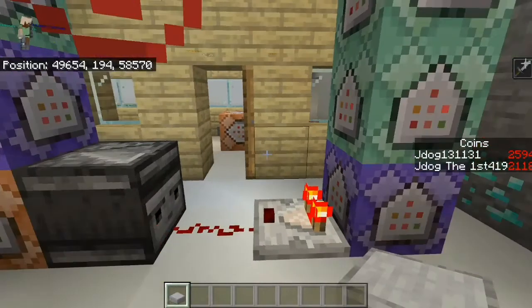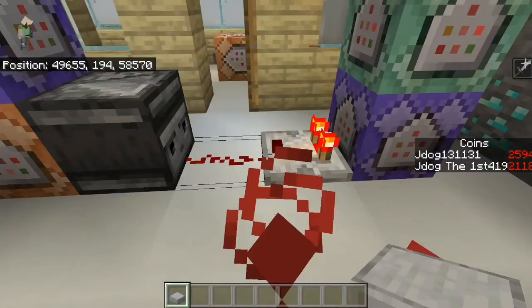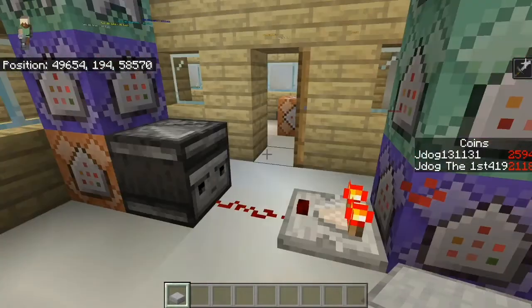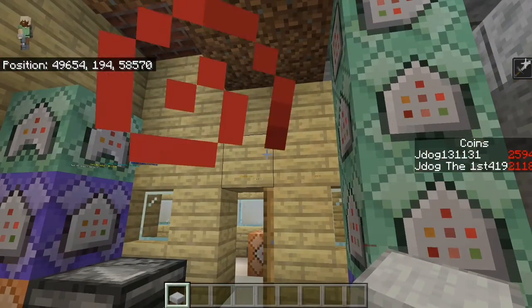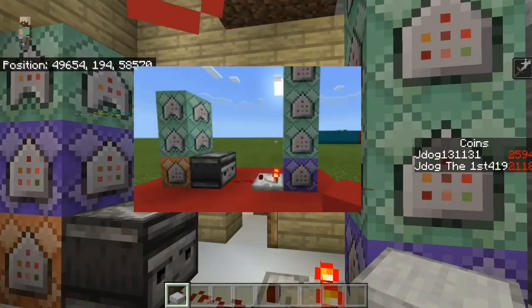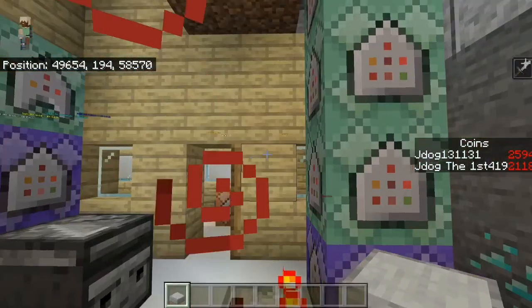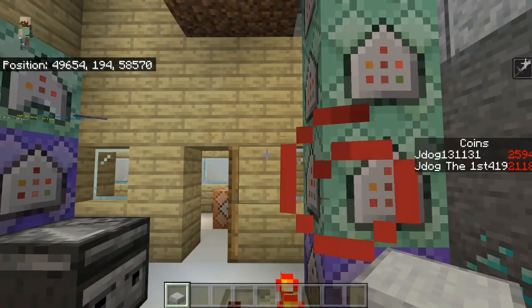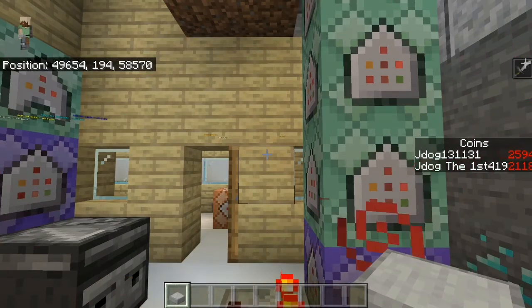Here it is in principle. It's seven command blocks, an observer, a comparator, and some redstone. The actual original looks slightly different to this — I believe this command block here wasn't a repeat, but I had a few problems with it actually working. After playing around with it a little while, I found this way worked for me.